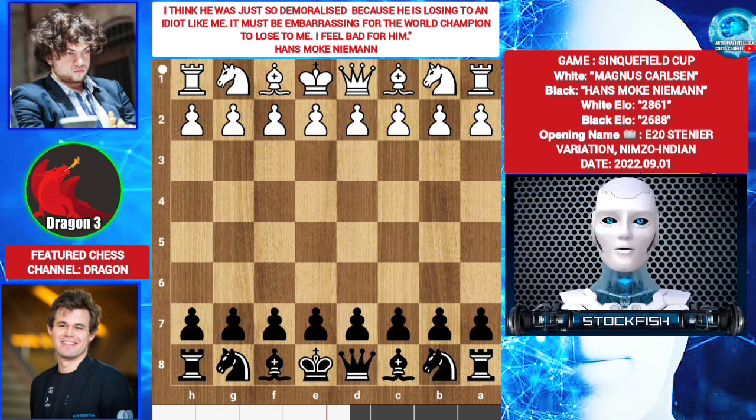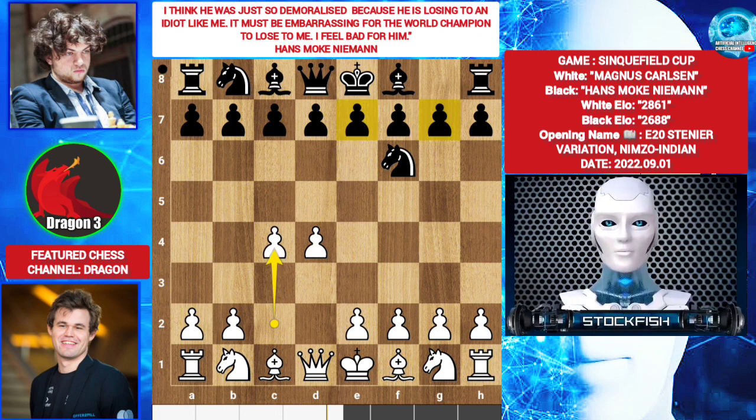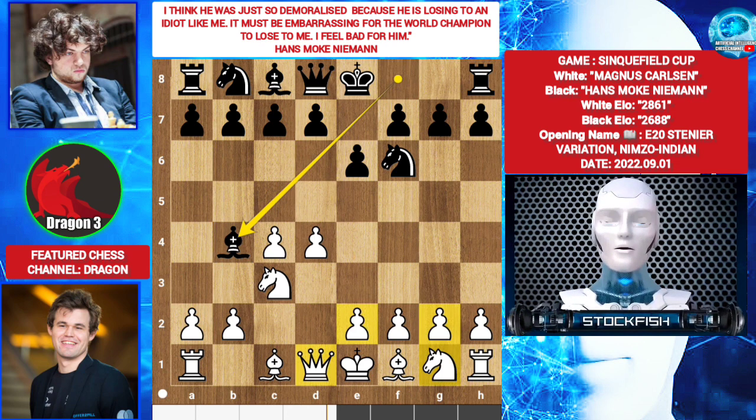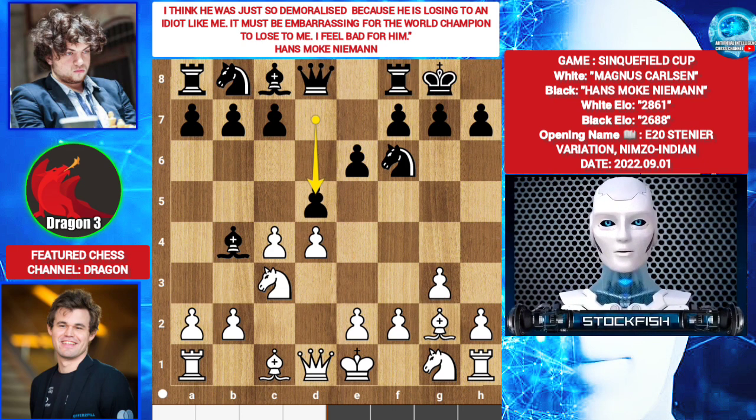Let's see the game. Magnus played d4. Let me flip the board. Knight f6 by Hans. c4. You can play e6 or g6. Hans played e6. Knight c3. d5 or bishop b4 is standard. Hans played bishop b4. You can go with e3, queen c2, or g3 and knight f3. Magnus played g3 — he wants bishop g2. Castles. Bishop g2. b5.